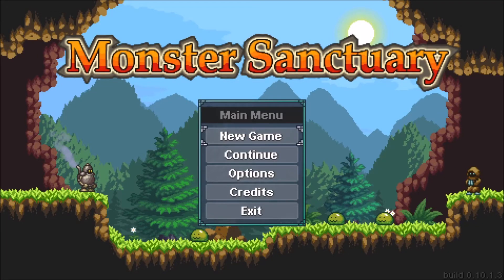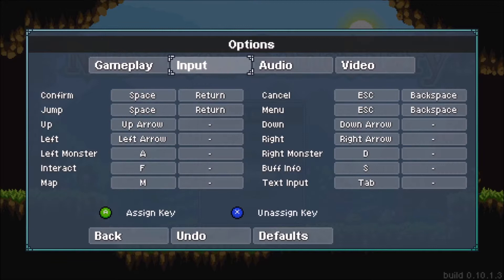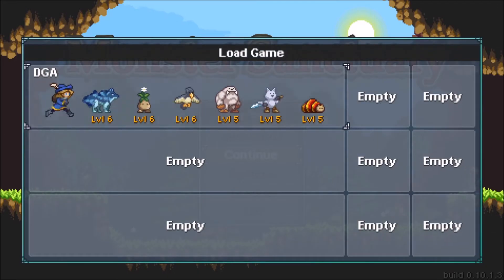Hey folks, this is Vint with Dad's Gaming Addiction, and today we're gonna quickly review Monster Sanctuary. This is a game you can find on Steam's Early Access program for about 18 bucks. I stress Early Access — that means the game is still under development and as such everything you're about to see is subject to change, including this review.